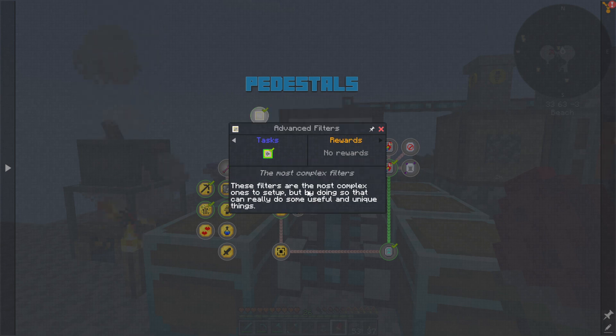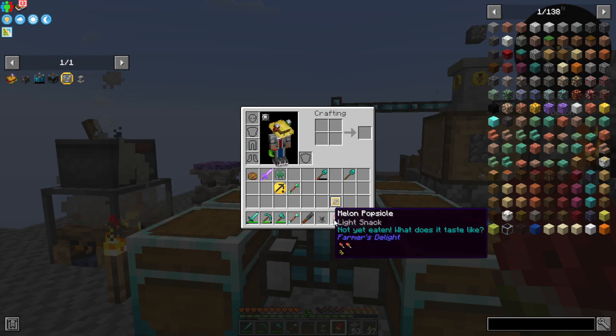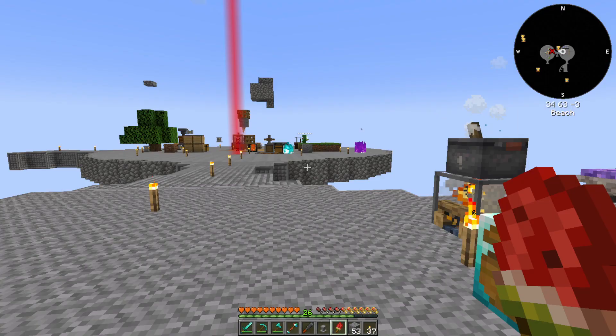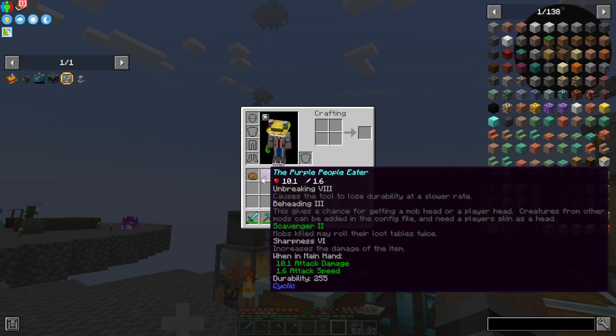Basic filters. Aplex wants to set up, but by doing so, that can really do some useful and unique things. Melon popsicle? Okay. Dope. Oh, I didn't change the configs. I'll do that next episode.